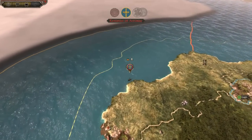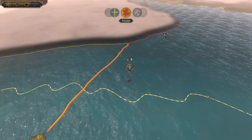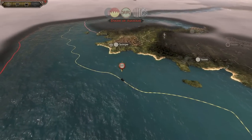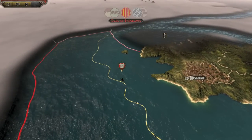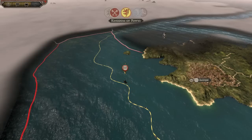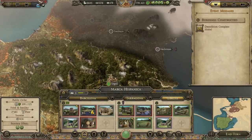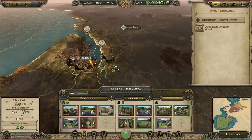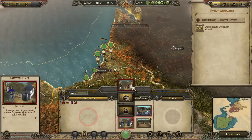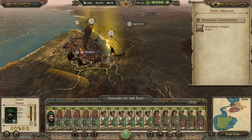We're basically just waiting for Aquitaine to be wiped out, since they're already being sieged by Brittany. Which kind of sucks — I would have liked to take it for myself. But at the same time I could declare war on Brittany anyway and take them out, because they're not allied to the Franks at all. I could rush an army up there and take them out.